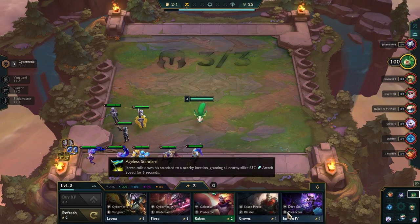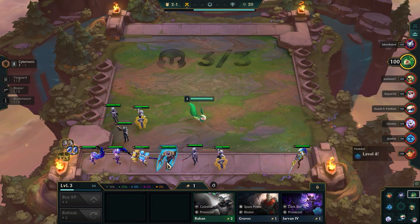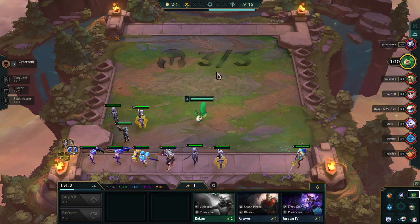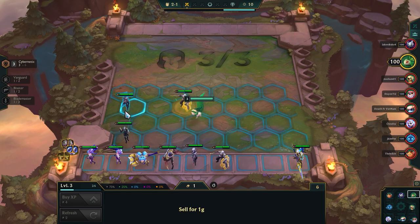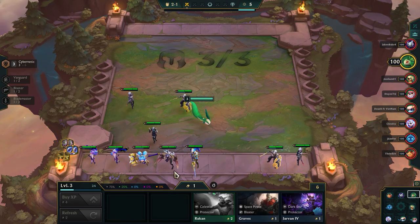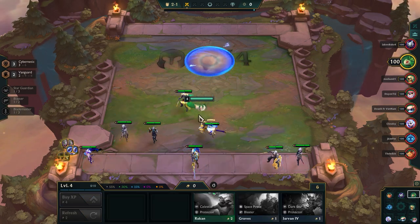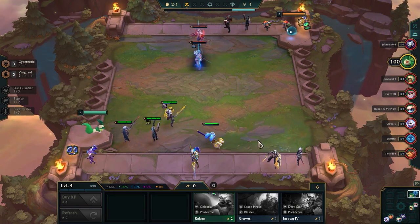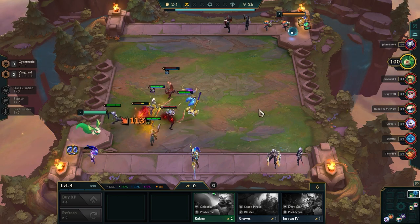Getting quite a few Protectors, also getting Cybers. Might want to just play Cybers this game honestly - I wanted to do Cassio carry but this is looking like a nice Cyber opening. We should win these early fights; we're pretty damn strong right now.